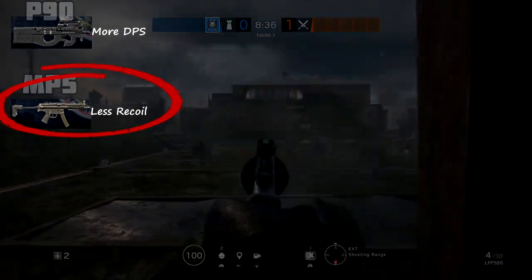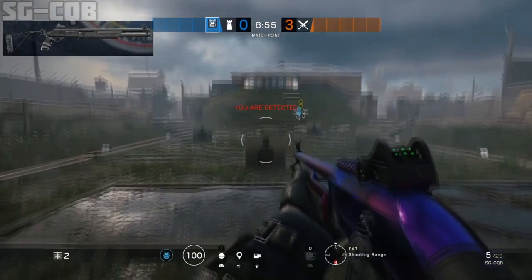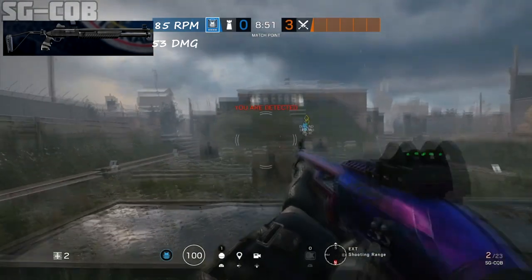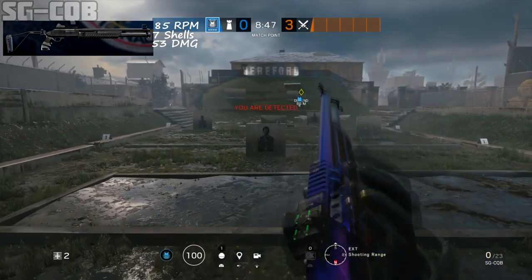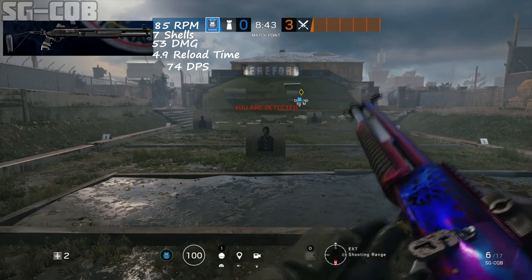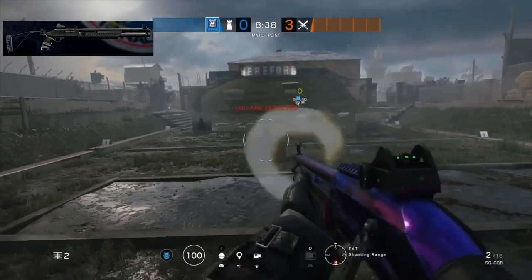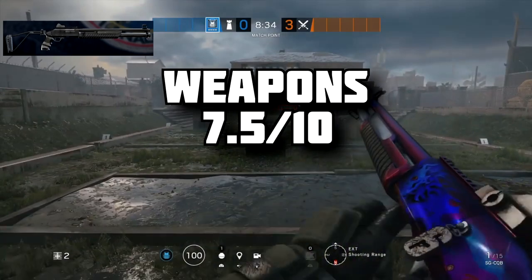The final weapon, the SGCQB, is a pump-action shotgun with a max rate of fire of about 85, a close-range damage of 53, and a capacity of 7 shells. The full reload time for its 7 shells is 4.9 seconds, giving the SGCQB a damage per second of 74. With some of the most balanced weapons in the game, Rook's weapons get a rating of 7.5 out of 10.